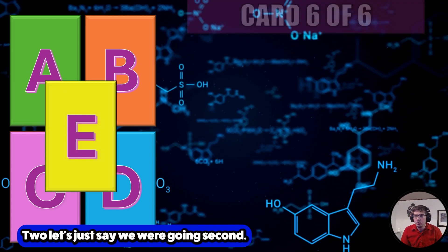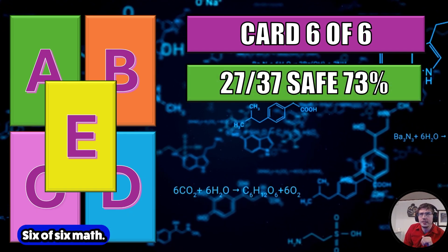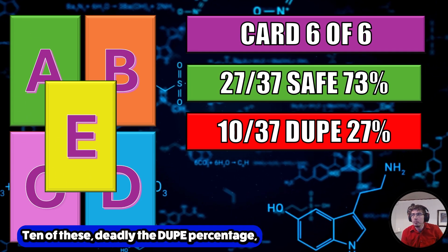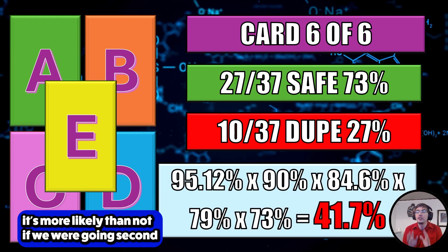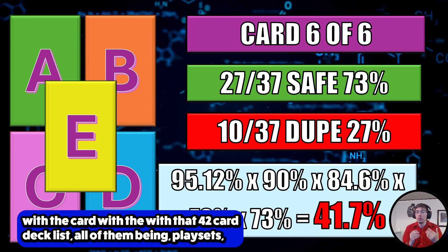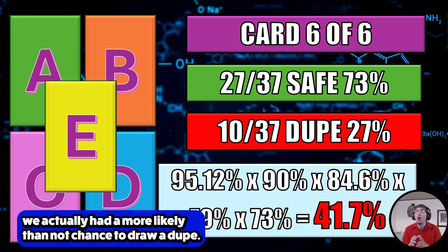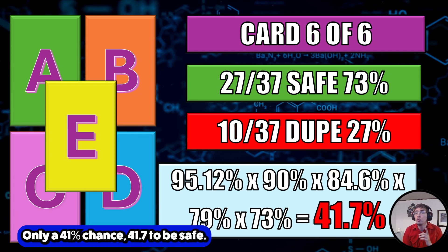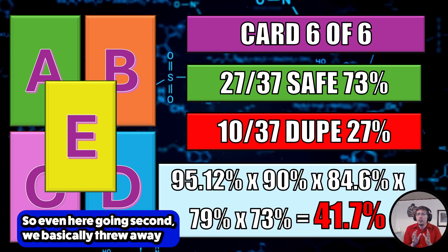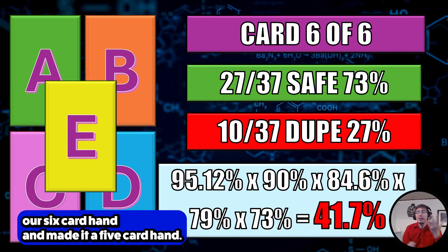Now as a bonus, let's say we were going second — card 6 of 6 math. Ten of the remaining cards are deadly, giving us a dupe percentage that's more likely than not. Going second with that 42-card all-playset deck, we actually had a more likely than not chance to draw a dupe — only a 41.7% chance to be safe. So going second, we basically threw away our six-card hand and made it a five-card hand.